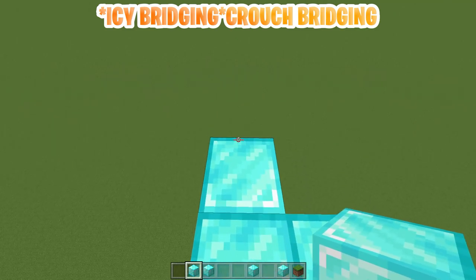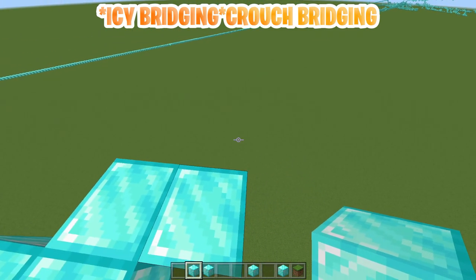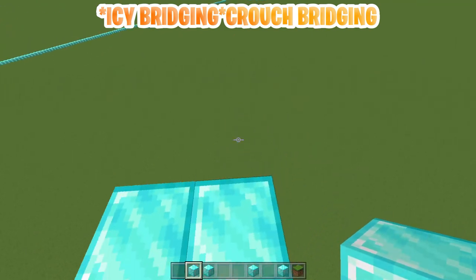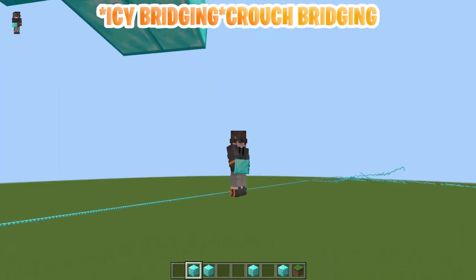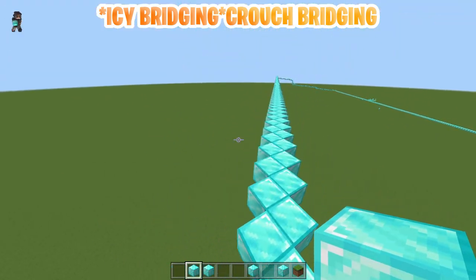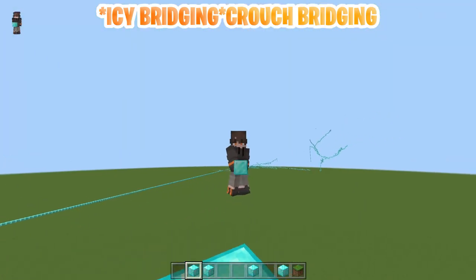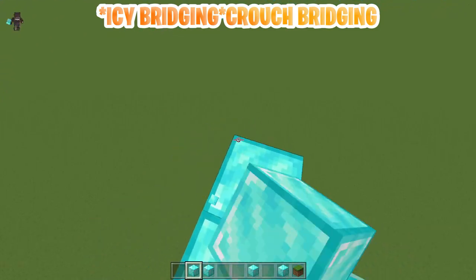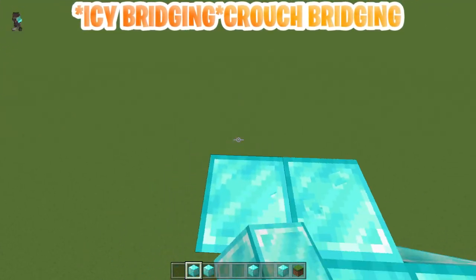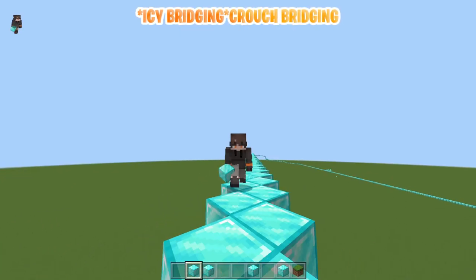Once you place it, you want to move forward and to the opposite way you're turning — so if you're turning left, you're gonna strafe right so that you will line up with the block. Your mouse movement is not actually as big as if you were Bobby bridging, so you're basically just looking left and right. Once you get the hang of this, it's time to move on to sprinting. Icy bridging with sprinting is basically just the same thing — pretty straightforward, just gotta get used to it.